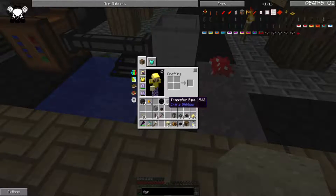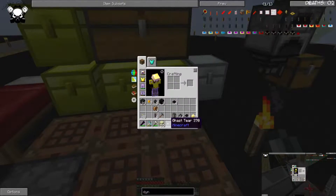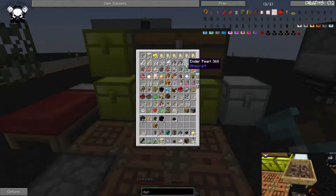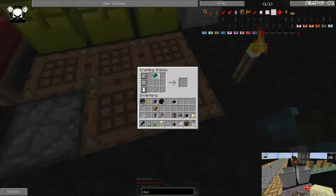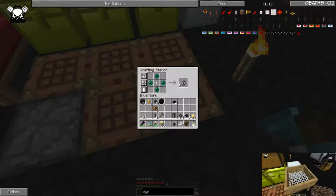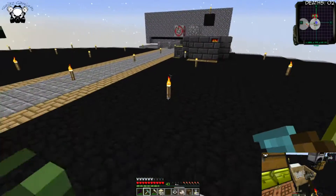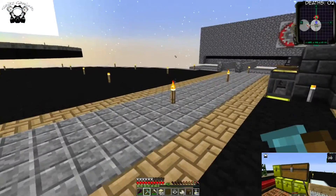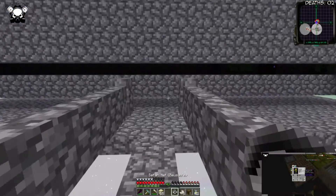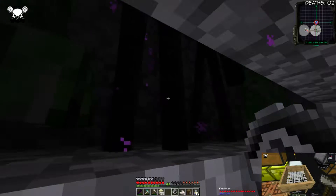There we have it — that's what I wanted: a gaseous bait! Because if we grab four of these and chuck them in this arrangement with a gaseous bait in the middle, we get ourselves a safari net. What we need to do then is wait for an enderman to spawn in our little trap over here — and speak of the devil, we got two!